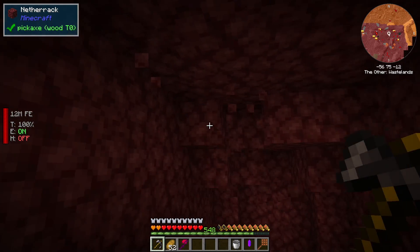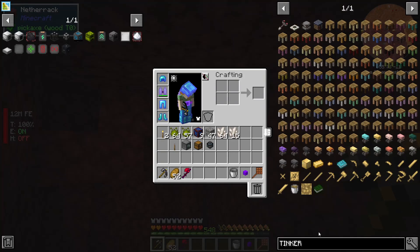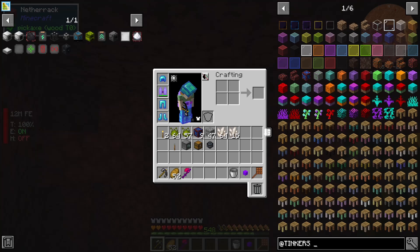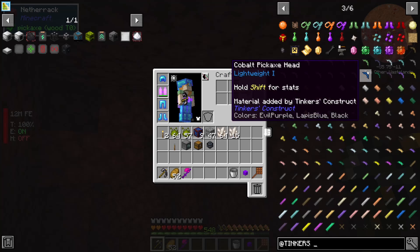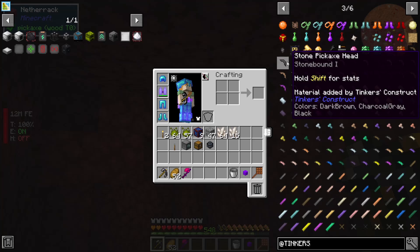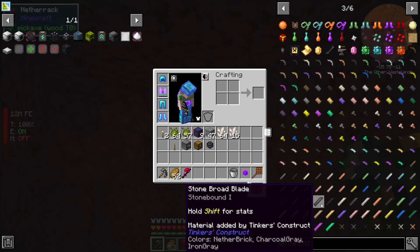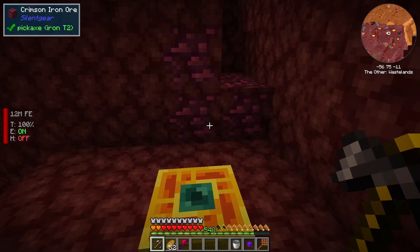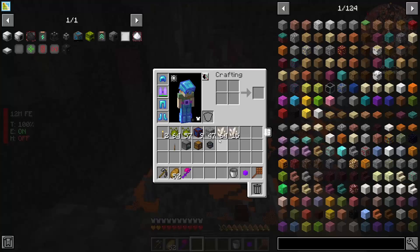I didn't know Tinkers was in this — that's actually really, really handy. Not now, because of how far we are, but that's really handy. If you don't know what Tinkers Construct is, you make your own armor, your own stuff, and you can eventually make it all indestructible with reinforcements. But with what we have going on right now, I really don't need it — especially if there's still Stellarite in this. And I can enchant this; I don't think I can enchant any Tinkers tools.